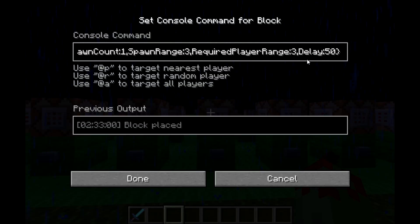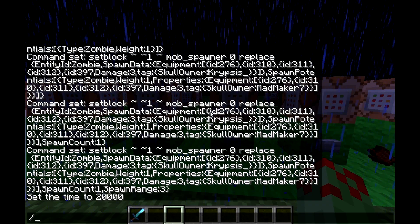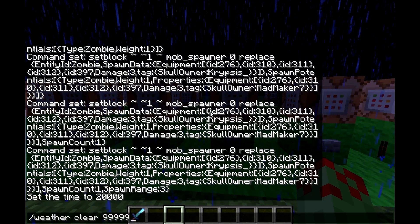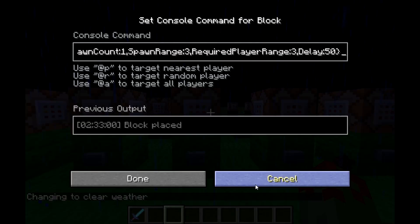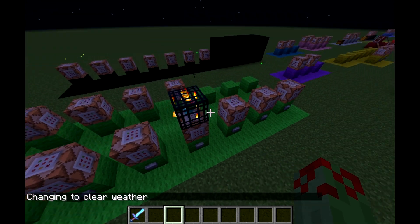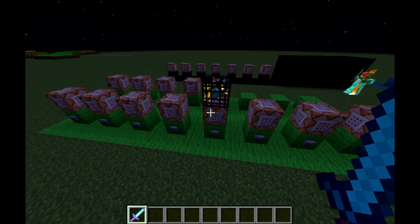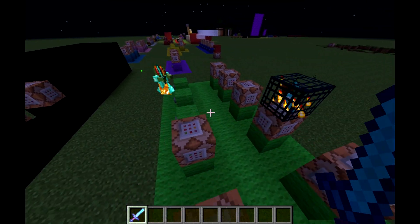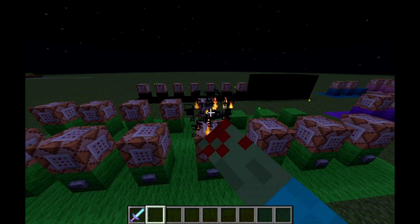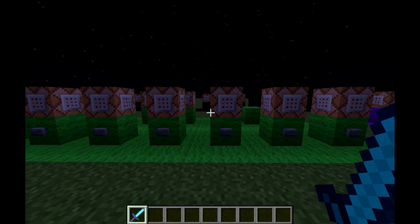As you can see, we've got a new tag on the end which is Delay, and I've got Delay: 50, so that should stop the spawning for 50 ticks, which is about 2.5 seconds. I don't think there is a set time with the delay command, but it's going to spawn any time after 2.5 seconds.